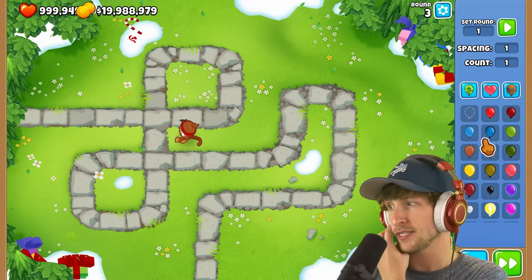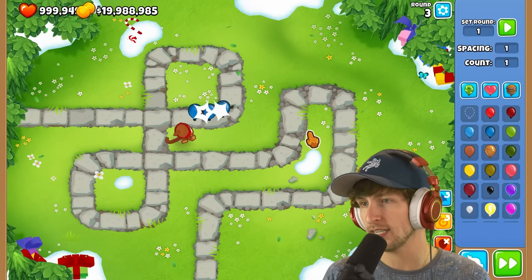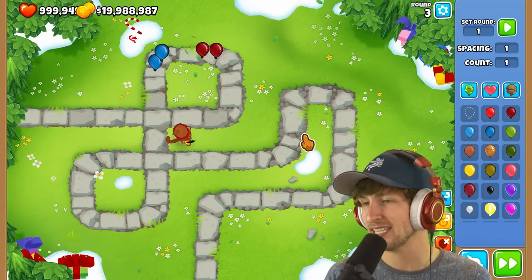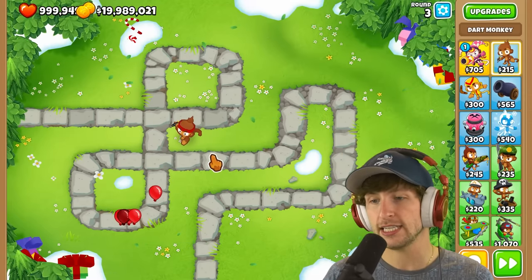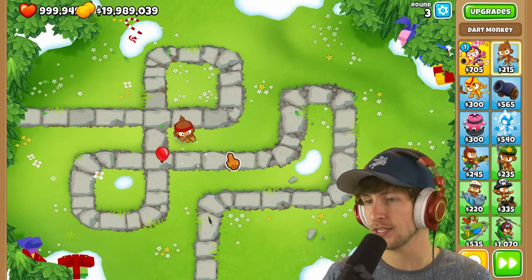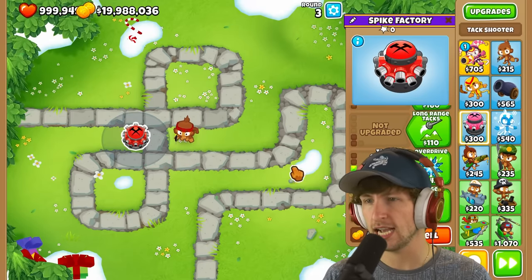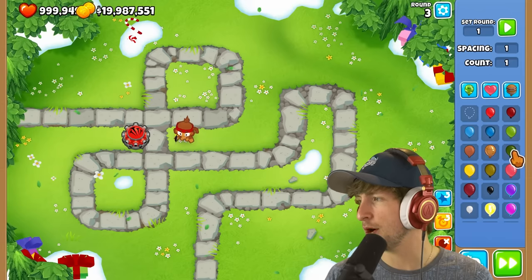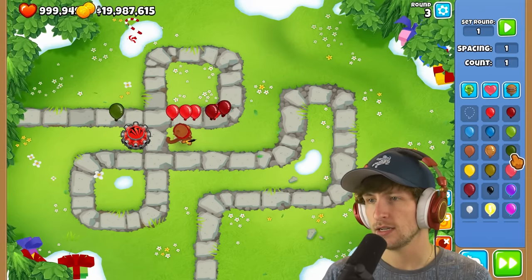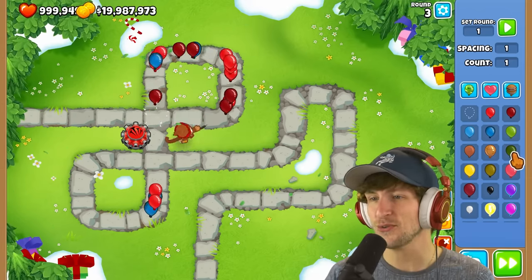And next up we have the dark yellow, which I'm assuming is just going to turn into two dark greens. Each dark green turns into that, so it could get out of hand really quickly. This dark monkey barely was able to deal with it. Let's spawn a bunch of them with faster shooting — look at how many balloons that is! That's crazy!